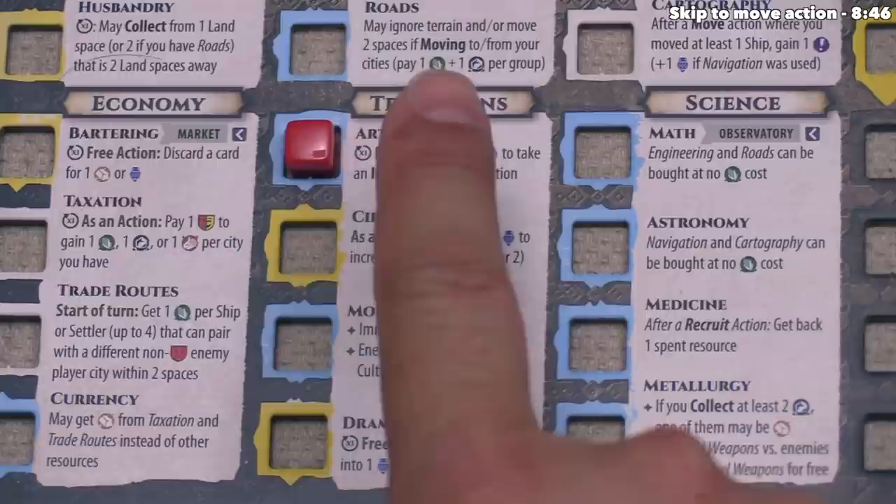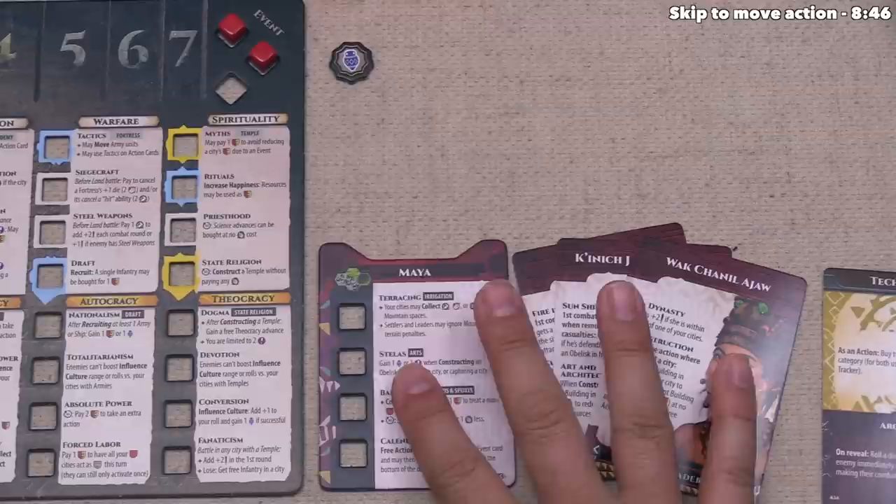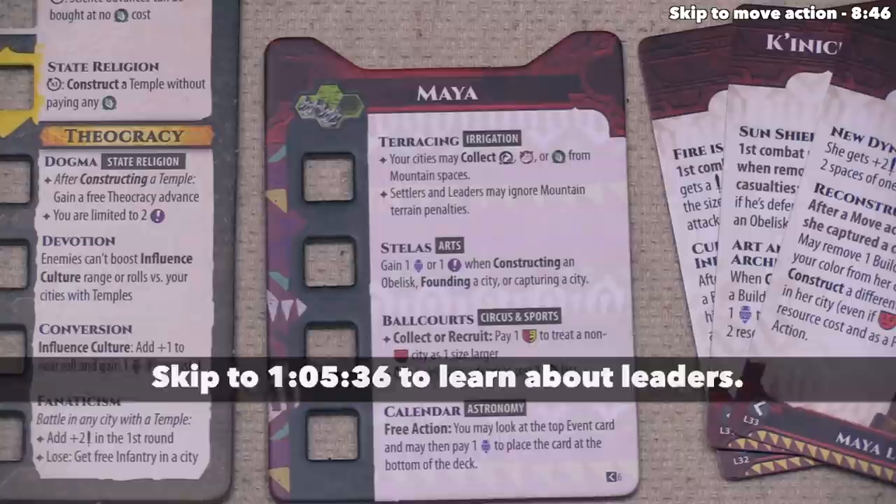You may be wondering why we actually went for the arts. Well, the reason is because today we are playing as the Maya Civilization, and whenever we advance on our main board we also have the possibility of advancing on our Civilization board. This is only used when playing with the expansion content. As the Maya, we have this advance board with four possible advancements, and we also have these three leader cards, which I'll talk about later on.